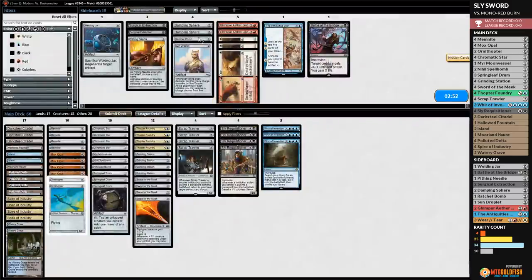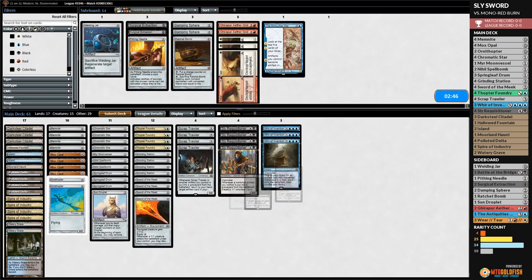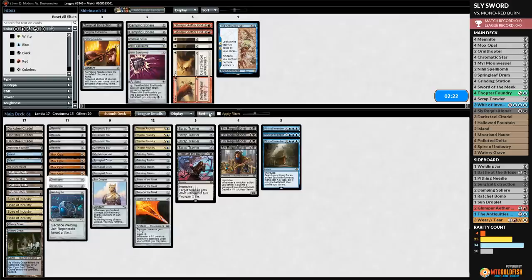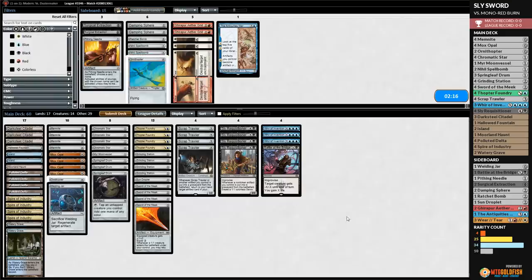Sideboard against Burn: we bring in Sun Droplet — one of our big sideboard cards — and Battle at the Bridge. Since this looks like Mono-Red Burn, we're less worried about Graveyard Hate. Welding Jar could be an option. We go up Welding Jar, down Nihil Spellbomb and one Ornithopter, since our opponent is probably bringing in a bunch of Smash to Smithereens.